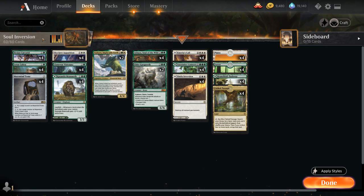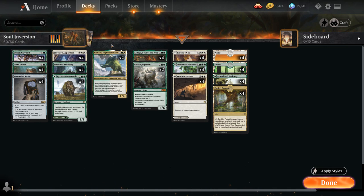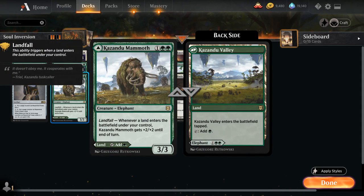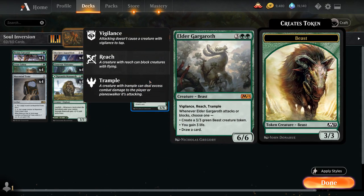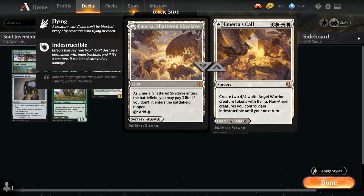At two mana we've got some ramp with Elysian Karyatid, which can add one mana of any color, and if we have a creature with power four or greater it adds two mana instead. So that's great in combination with Yasharn, Kazandu Mammoth after it enables Landfall, Gargaroth and Ashaya — plenty of creatures with power four or greater to enable our Karyatid, even the angel tokens from Emeria's Call.